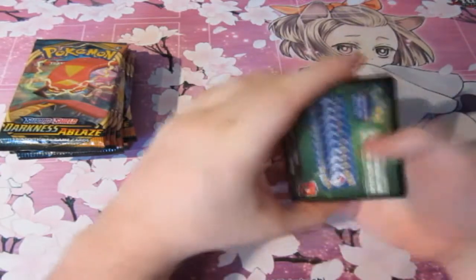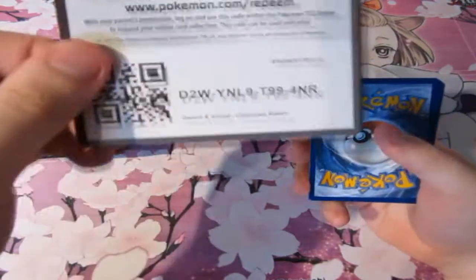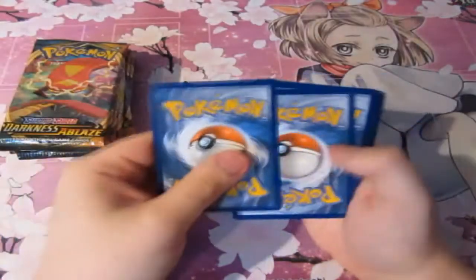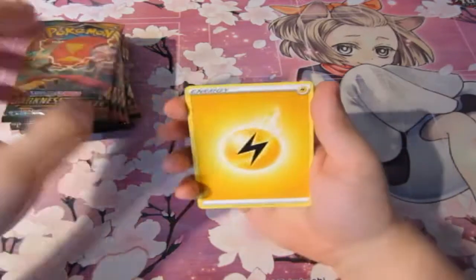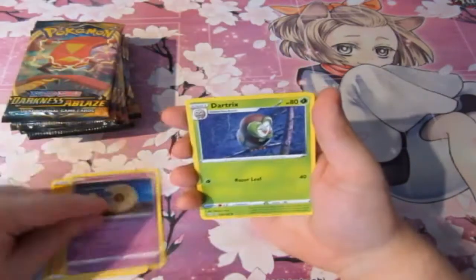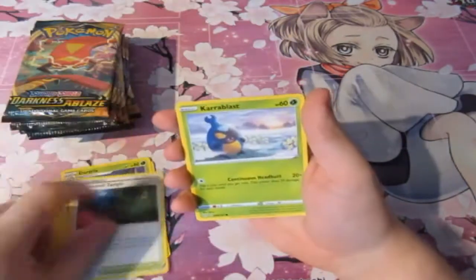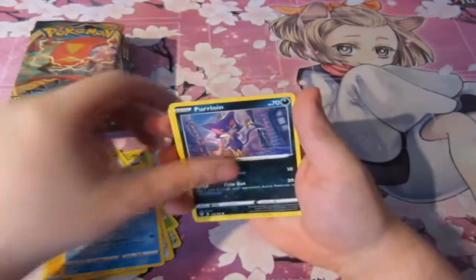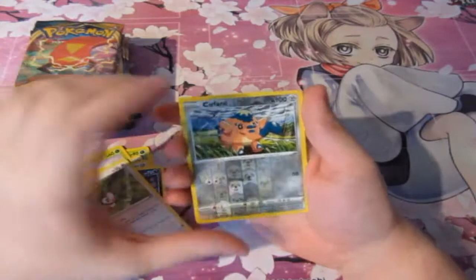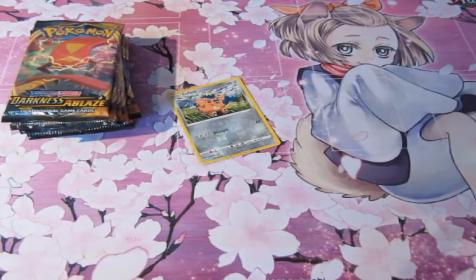That opened up very easily — very too easily to be honest. Pack one: we've got ourselves a Lightning Energy, Lunatone, Dartrix, Gummitang, Kerblob, Meltan, Marnie, Purrloin, Starly, a Reverse Foil Puffant, and a normal rare. Not a bad start, it's okay. It's the calm before the storm as always, people.